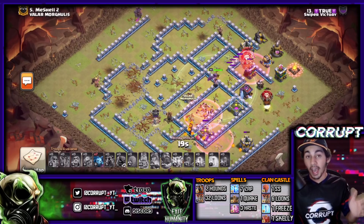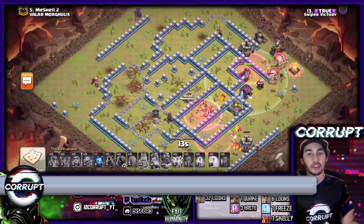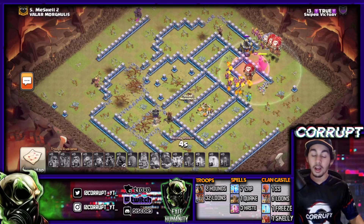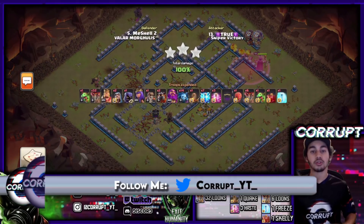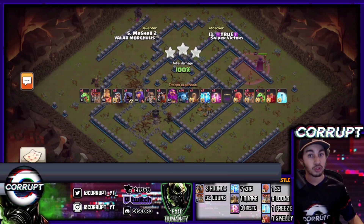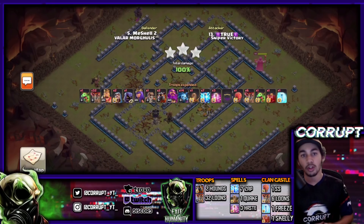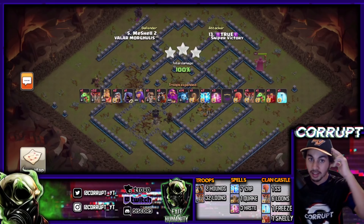That gives you guys the ultimate top five Town Hall 12 attack strategies after the summer update in 2020. If you enjoyed the video, leave a like, subscribe to the channel, and ring the notification bell so you don't miss any educational Clash of Clans content. Follow me on Instagram, Twitter, and Twitch, and join my community Discord server. Links to clan Discord servers are in the description. Hope you guys enjoyed — Corrupt signing out.